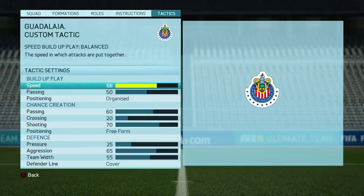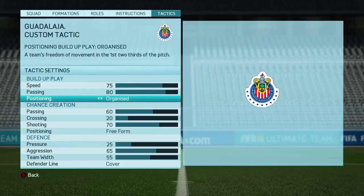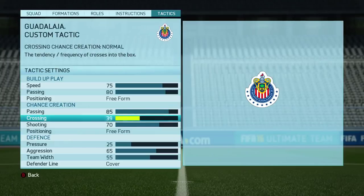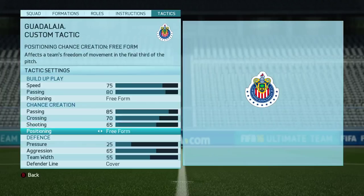Right here, based on the style he likes to play, I put 75 for build-up play style. Then I put 80 on the passing because he does play kind of risky. We put 85 on the other passing - make sure to have 85 there. Then I'm crossing at 70, because if you watch Chivas, they do cross a lot - Omar Bravo and the slopes are doing crosses for him.